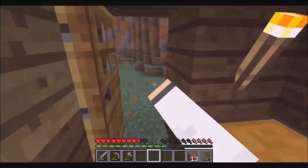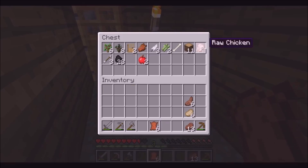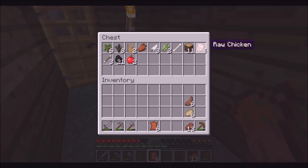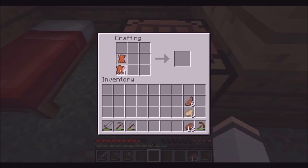So let's continue on. I remember getting some leather, and we'll just get a few pieces of coal for a furnace so we can cook this chicken in here. I could have grabbed the chicken before, but alright, let's turn around and make some boots for my little feet.